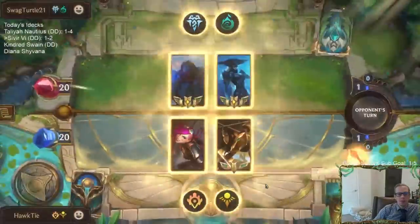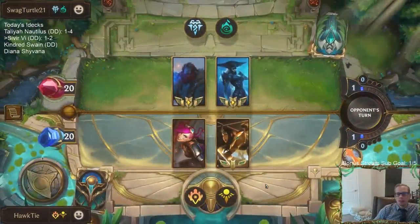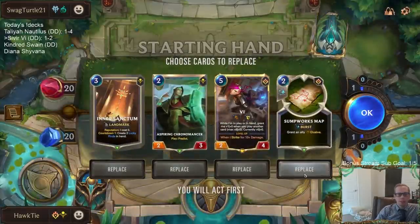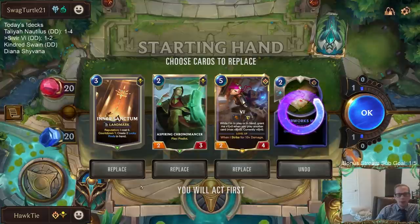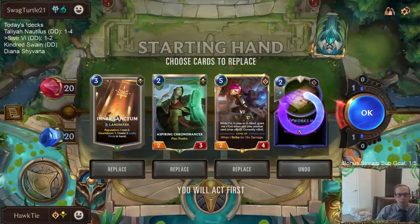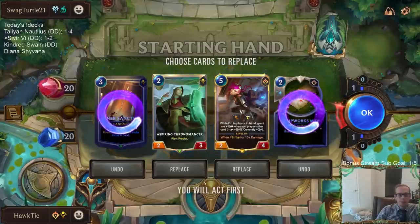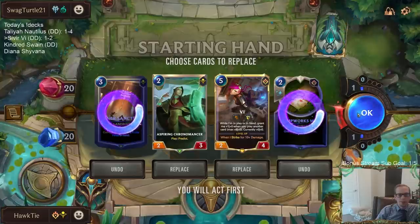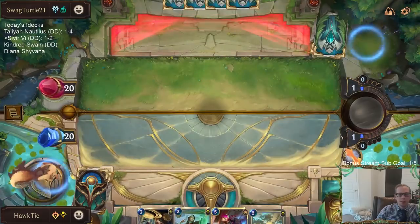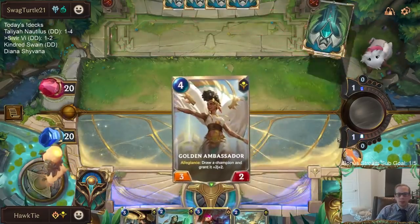Other end of the spectrum — this is not a Noxus deck. We've got a slower deck but they have a combo finish. Maybe I keep Sumpworks Map. Inner Sanctum can get Spell Shield for Vi, so we can have Spell Shield on Vi and then Elusive on Vi so they can't just block with the small units. Actually never mind — they can get rid of Spell Shield fairly easily with all their area-of-effect damage spells.